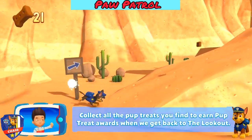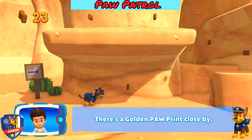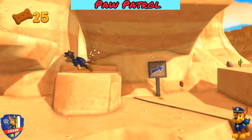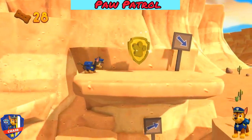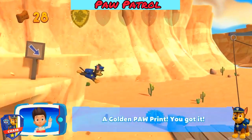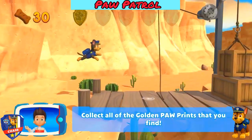Collect all the pup treats you find to earn pup treat awards. There's a golden paw print close by! A golden paw print - you got it! Collect all of the golden paw prints that you find.